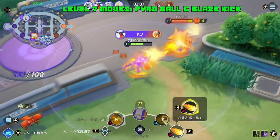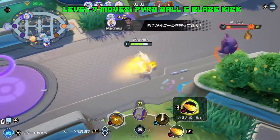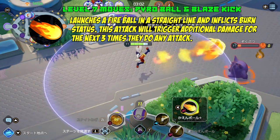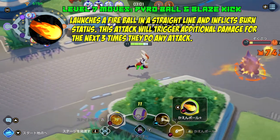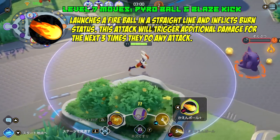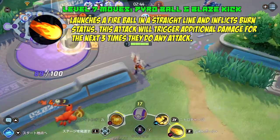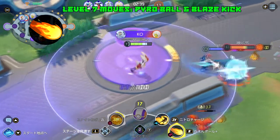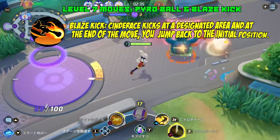At level seven you choose between Pyro Ball and Blaze Kick. Pyro Ball is your bread and butter — it launches a fireball in a straight line, inflicts burn status, and triggers additional damage for the next three attacks. When upgraded, basic attacks reduce the cooldown of this move.